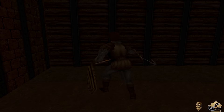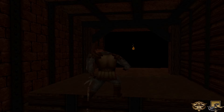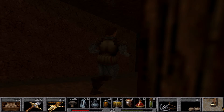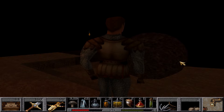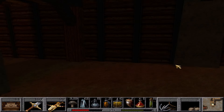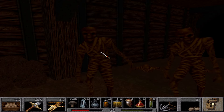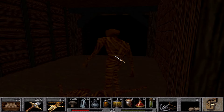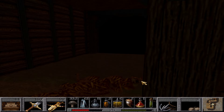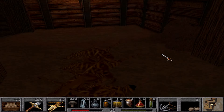Looks like we can climb up — off we go! Let's see what's up here. Zombies — orange zombies. I always kind of thought these zombies looked like spaghetti, don't ask me why. Got them. Let's make sure we get all their mushrooms, don't want to miss out on anything. Oh, there's a sneaky little devil hiding there.